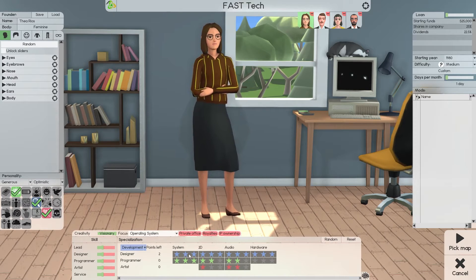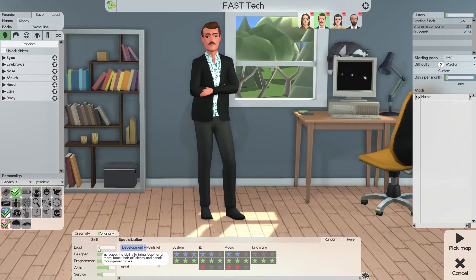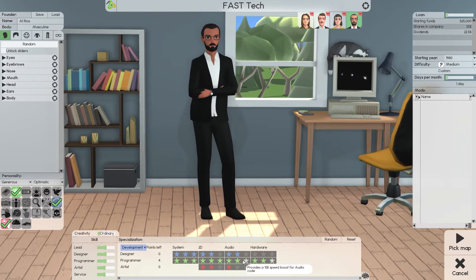They're going to need design, programming, and leadership skills, and service and marketing skills — not so much art, but no sense in pushing that back. For Al, he's not going to be a leader so that's fine; we want him doing service, multitasking, service marketing across the board — that's my strategy. For Rhodi, he's not doing service so we push that back, giving him full programming skills. Check marketing across the board — all set.